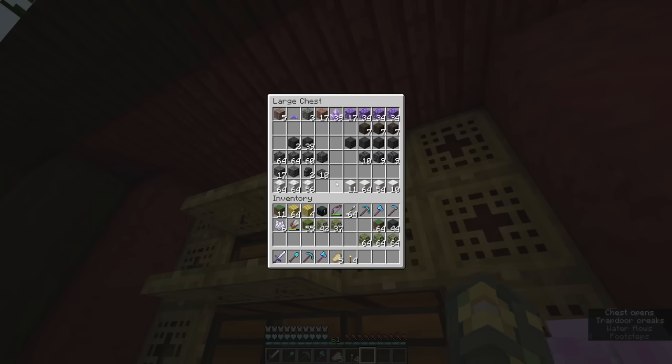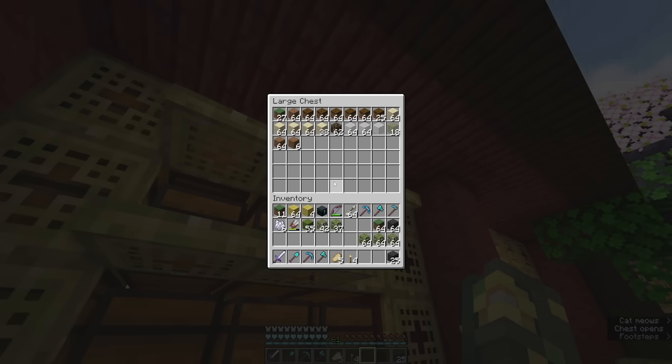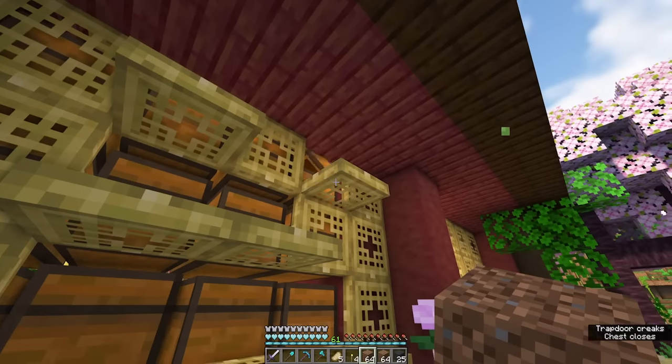We've got our azalea leaves, moss, some mud, and grass. Let's go over to our original storage house because I think that's where we're going to find most everything we'll need since I haven't actually taken the time to move everything over into the new storage build. I've just been keeping it right here behind these little trap doors. I could kind of open these and check my chest from the outside - I didn't think of this until just now! That is actually kind of convenient.